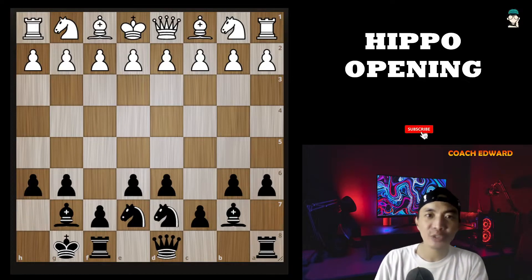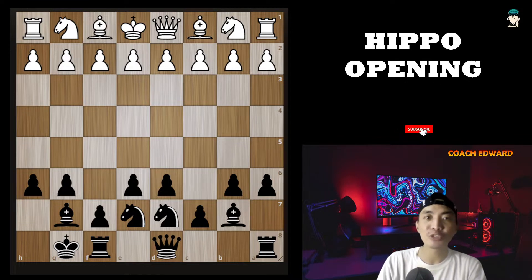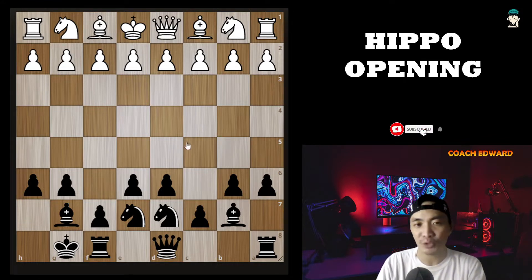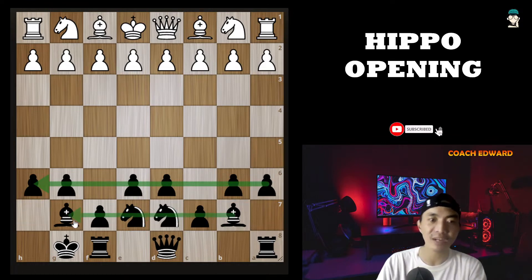Good everyone, this is Ed, your chess coach. The opening we will be studying today is one of the unorthodox or uninteresting openings for black. This is called the hippo or hippopotamus opening, where the pawns of black stay temporarily on the 6th rank and the minor pieces rest on the 7th rank. It is a somewhat timid opening because of this kind of formation.